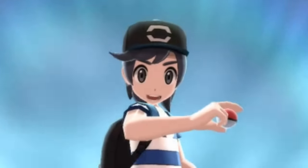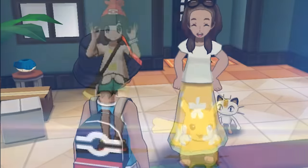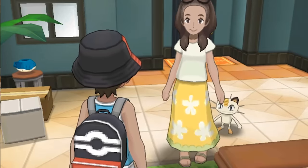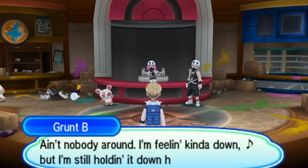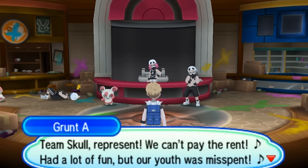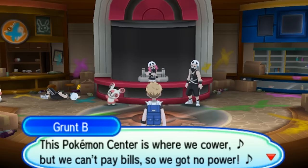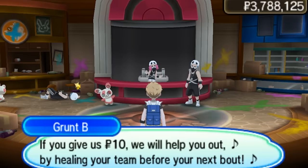But we're not done with Generation 7 yet, and this one you can do in all the games. While playing the story mode of Pokémon Sun and Moon or the Ultra games, when you go to Po Town and enter the Pokémon Center there, two Team Skull grunts are inside waiting for you. If you want to heal up your Pokémon, Team Skull's got your back — but they're gonna charge you 10 Poké Dollars. Since you're buying this service from them, that technically makes this the cheapest thing you could buy in any Pokémon game.